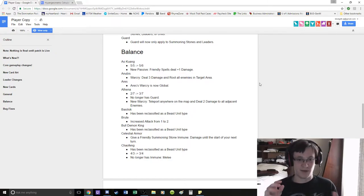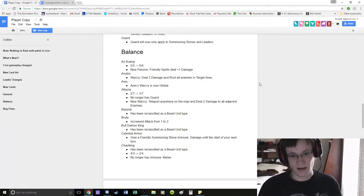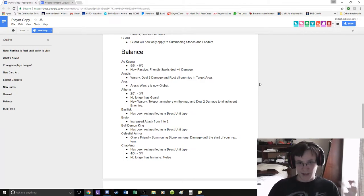I think she's going to see play in every single Greek deck. Basilisk has been reclassified as a Beast unit type — still a 2 mana 2-2, it's still trash, don't play it. Brute has increased attack from 1 to 2, so now it's a 3 mana 2-4.